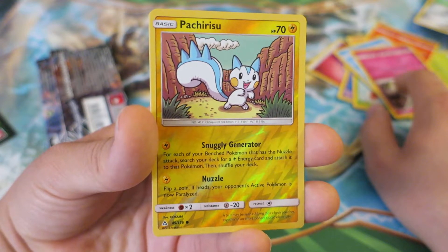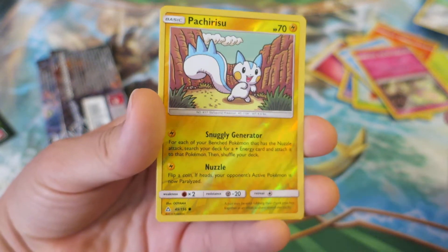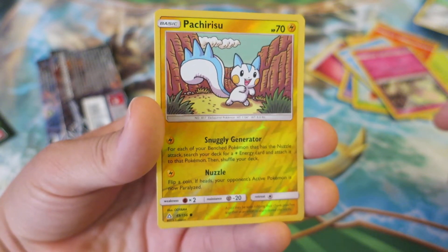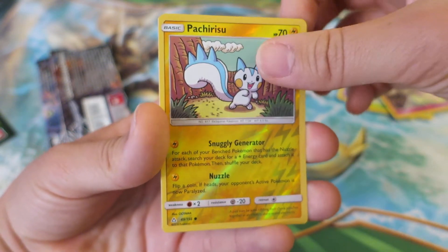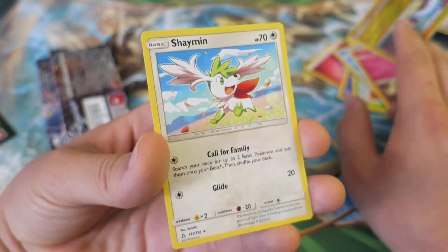Next, we have a Pachirisu. This guy is actually pretty adorable. There was a competitive video game player who made, I think, one World Championship in the video game division with Pachirisu on his team. And last but not least, we have a Shaymin. So that'll be cool.